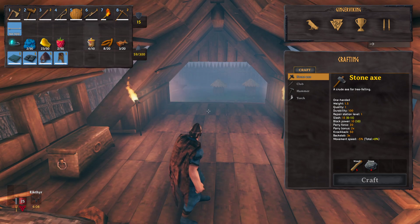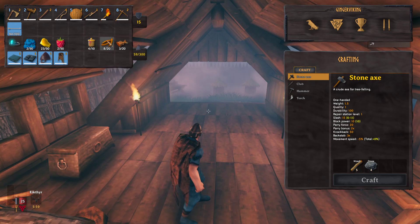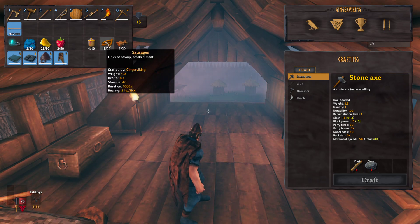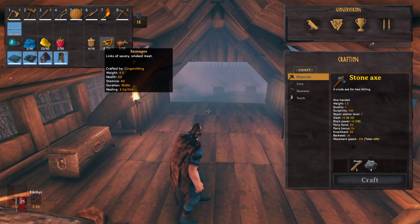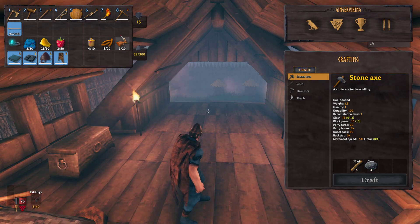Looking at higher-end foods: Queen's Jam gives health 30, stamina 40, lasts 1200 seconds, and two HP per tick. Sausages give health 60, stamina 40, and last 1600 seconds — one of my favorites. You have to kill draugr to make the sausages. Cooked fish, which requires a fishing pole, gives health 45, stamina 25, with a very long duration as well.